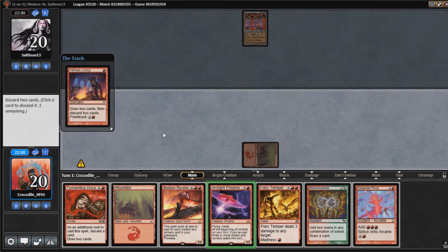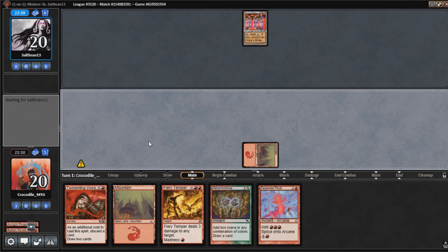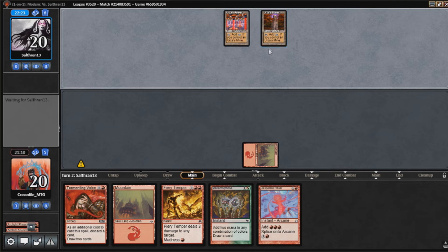That being said, we have 4 Revelers and 4 Arclights. Maybe it is just better to cut the Reveler here. JerryT, if you're watching this, please tell me if I'm wrong. If you're watching this and you want to tag JerryT and annoy him, do that. I'd be surprised if our opponent doesn't have some sort of turn two play — maybe they just have the Natural Tron in hand.